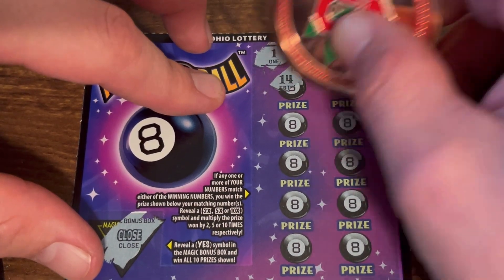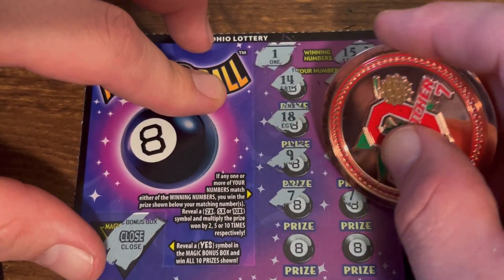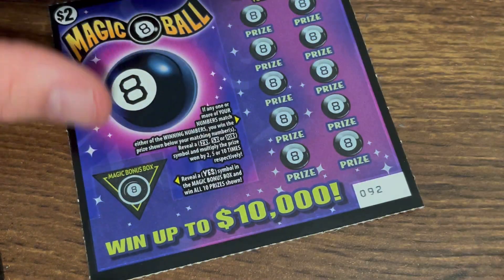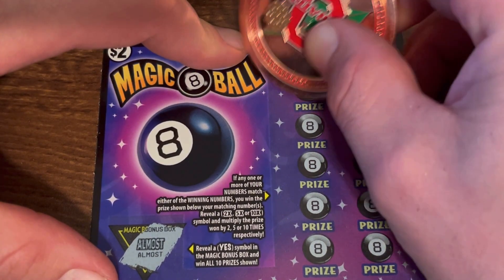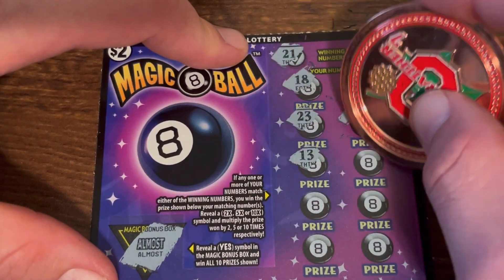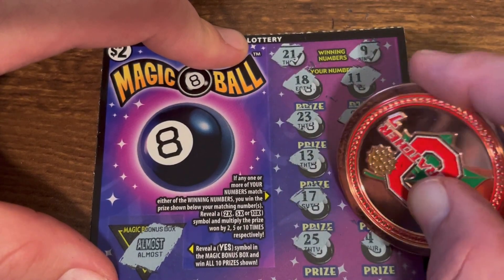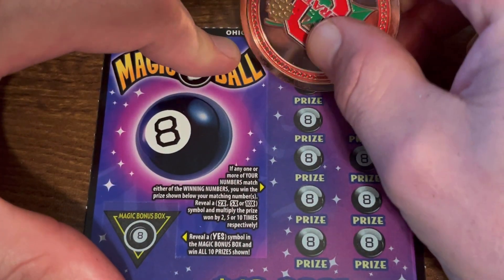1 and 15 — nope. Alright, ticket 92, come on, we're gonna find another win. Almost — 21 and 9. Come on, multiplier. Alright, let's find a symbol multiplier maybe.